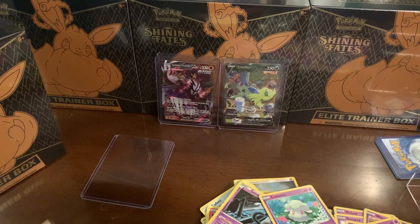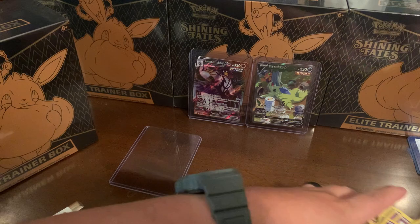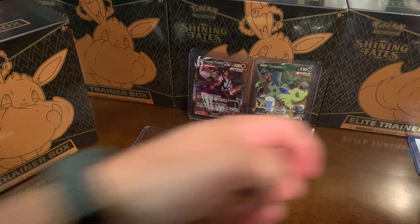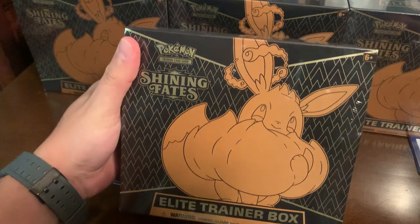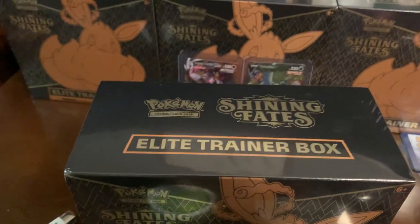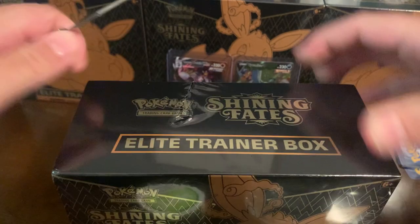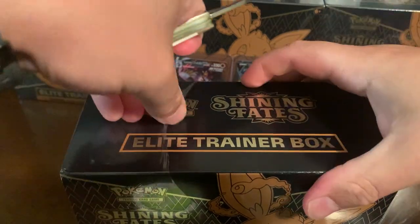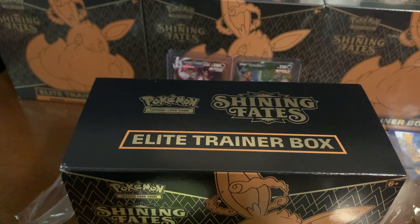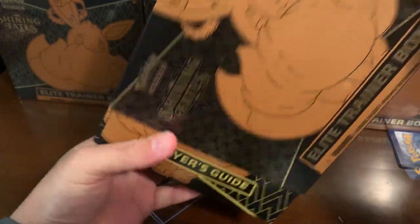Let me put these over to the side and collect these up real quick so they don't mix with the other stuff. Give me just a second and then we'll get into the main event - it's a Shining Fates Elite Training Box. I picked up a couple more but I'm gonna leave those sealed for now. The biggest pull for Shining Fates is the Charizard, so let's open this thing up.